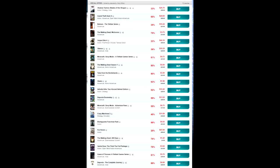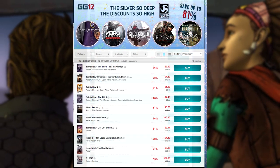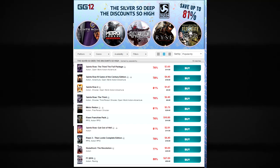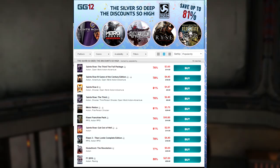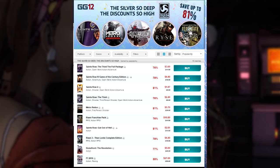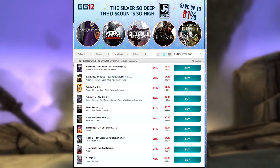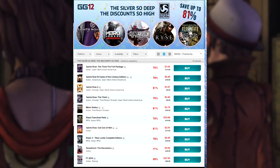Finally, let's talk about the GamersGate sale because it is very good. For number three, a bunch of Deep Silver games are on sale. Rise: Son of Rome is 81% off down to $3.75. Saints Row III full package is $3.60. Saints Row IV is $4.40. Metro Redux is $5.70. I decided to encompass all of these at once because I've talked about a lot of these games several times — just some really good games. Homefront: The Revolution is $9. That game is pretty bad, but it's a very recent release and not a bad price for $9.